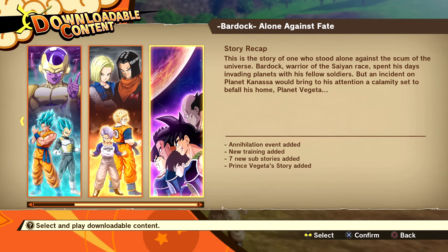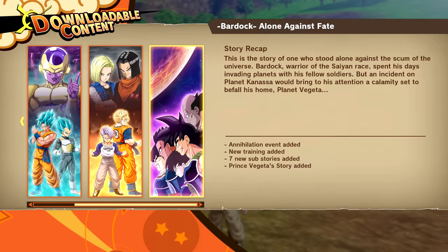Something cool about this DLC pack: we actually get an extra story mission, and it's about Prince Vegeta — how interesting is that? We also get 7 new sub-stories, new training missions, as well as an Annihilation event, which is pretty interesting. So let's just hop straight into it.